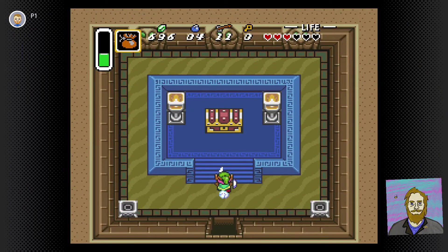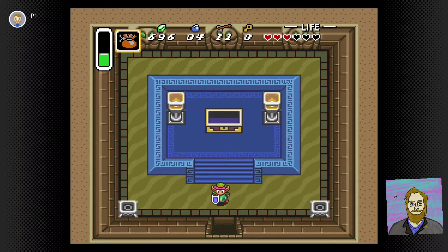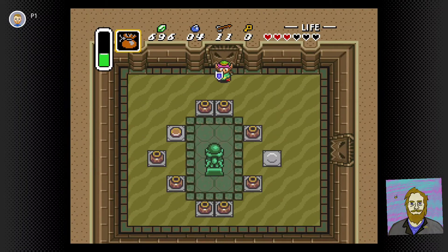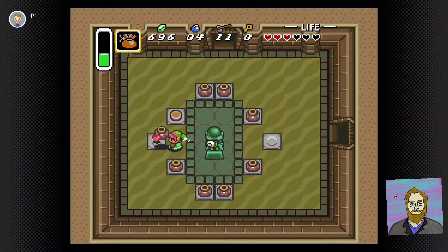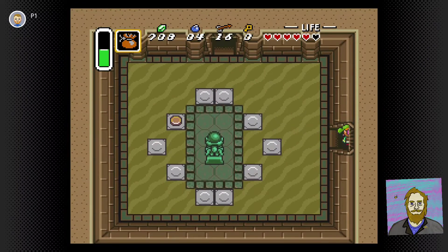And now we can get ourselves a really cool item. You got the Power Glove — you can feel the strength in both hands. Now I can pick up rocks. I love the Power Glove so bad — that's from a movie. I guess I can grab these pots as long as that Beamos doesn't hit me; I'd say it's worth it.